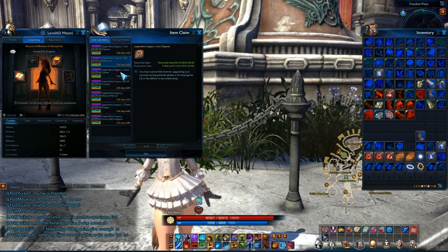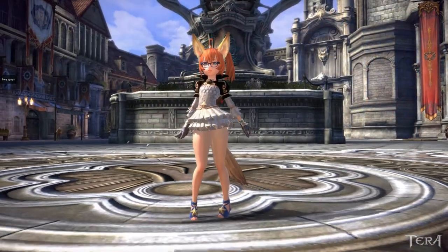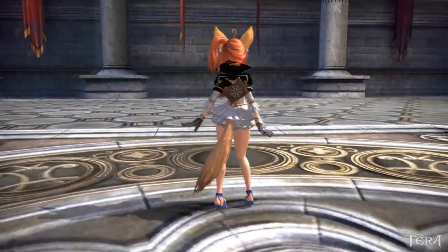This is the final item — a set of blue-rimmed glasses. These are pretty awesome. These are also claimed in the same system and they fit in the same cosmetic slot.